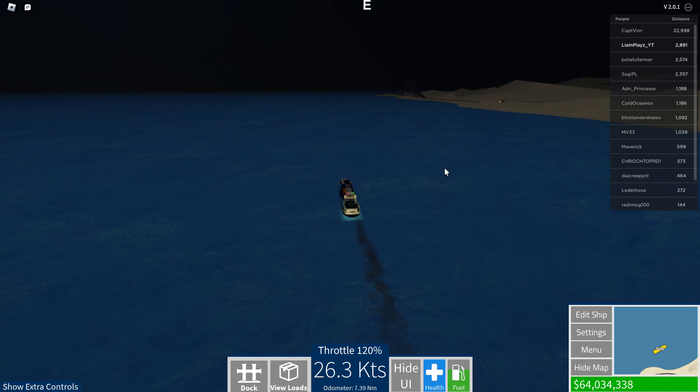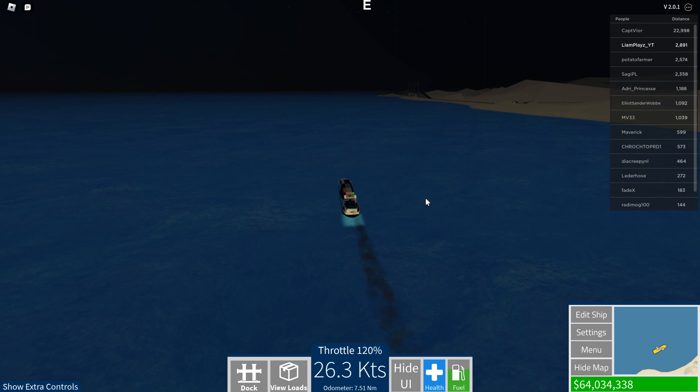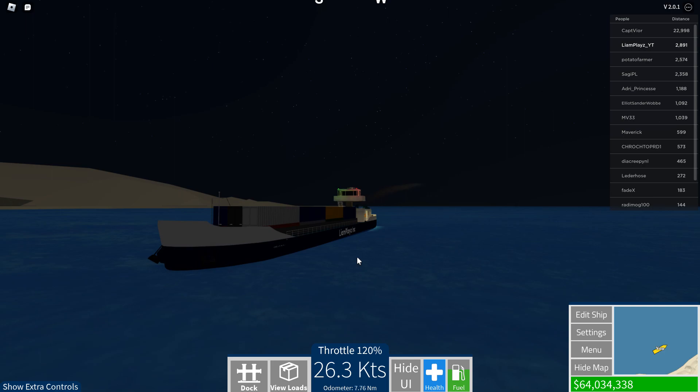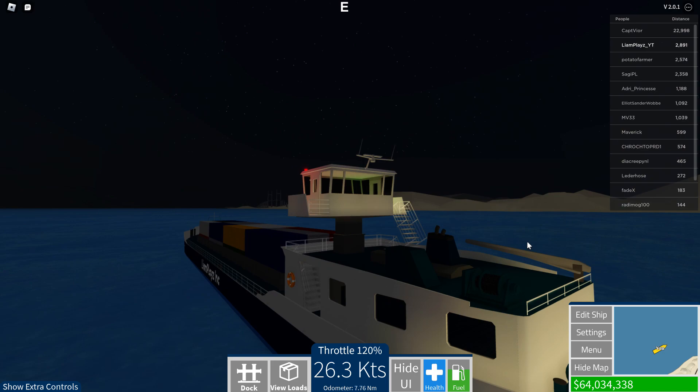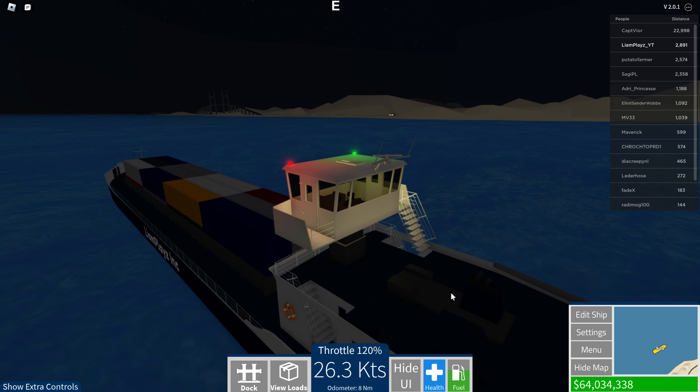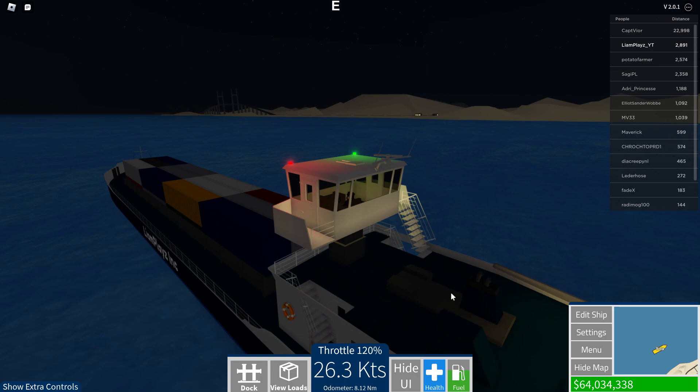There are two cruise ship classes I really want in Shipping Lanes. One of them is the Excellence class - it's like the Carnival Mardi Gras, Carnival Celebration, and similar ships. Then there's the Iona and Avia-type ships as well. The Excellence class would be a really good choice and might be very expensive since it's a 20-deck-high ship. I'd love to have a cruise ship in the game - it'd be so cool.